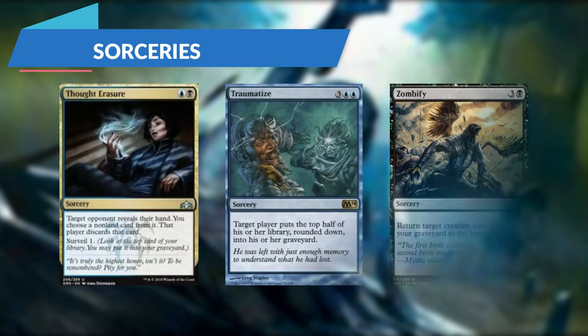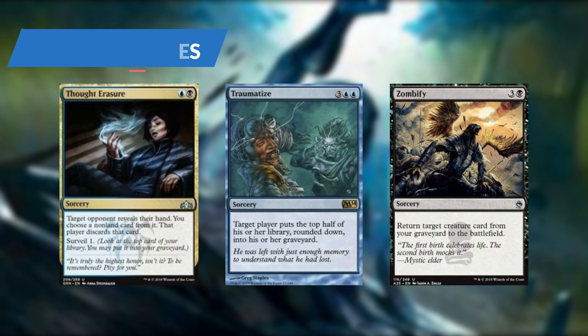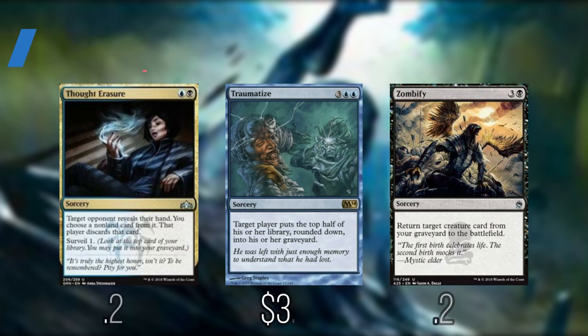Thought Erasure: target opponent reveals their hand, we choose a non-land card from it and that player discards that card, then we surveil 1. Traumatize: target player puts the top half of their library rounded down into their graveyard. And Zombify: we return target creature from our graveyard to the battlefield.